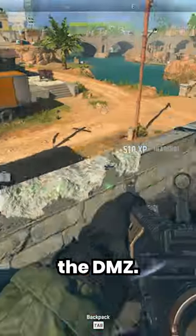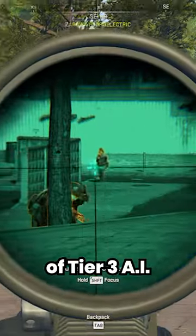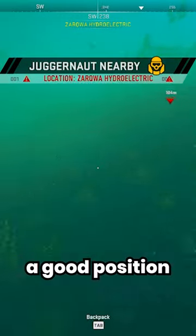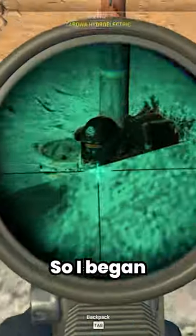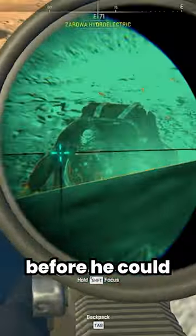I defeated the juggernaut as a solo in the DMZ. He spawned at the hydroelectric where there's a ton of tier 3 AI, so I knew I had to get into a good position. Once I found a bit of high ground, I spotted the juggernaut rushing at me across the bridge, so I began shooting at him in the head with my sniper before he could reach me.